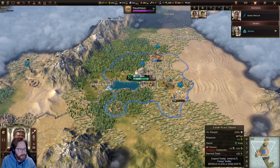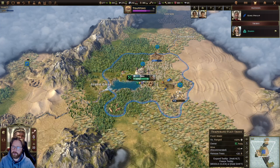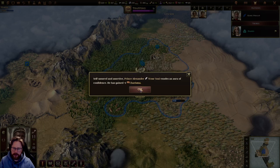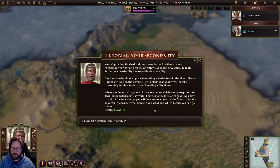Let's end the year. Prince Alexander is self-assured and assertive — our son exudes an aura of confidence and has gained one charisma. The capital has finished training a new settler. Settlers are key to expanding your nation as they can found new cities. Take this settler to a nearby city site to establish a new city. City sites can be claimed prior to sending a settler by placing a unit on the tile. When you found a city, you must choose which family to grant it to — this provides a powerful boost. After granting to a third distinct family, you lose access to your nation's fourth family.